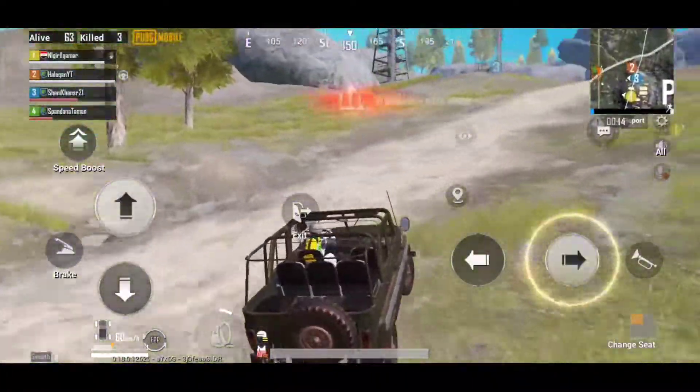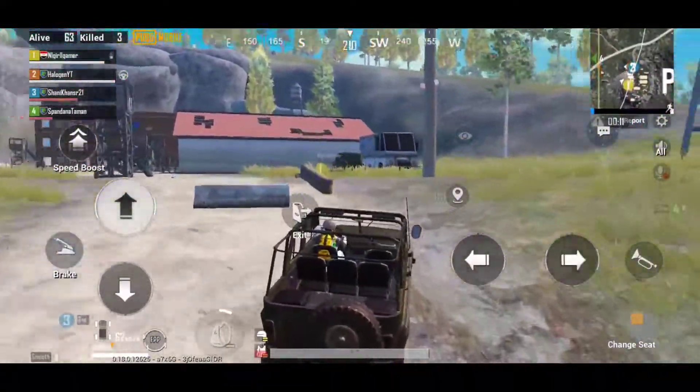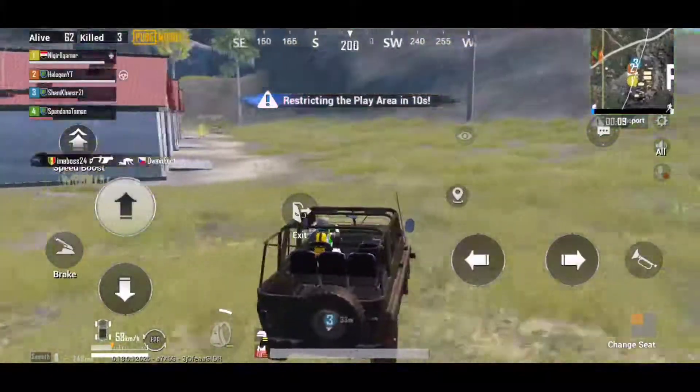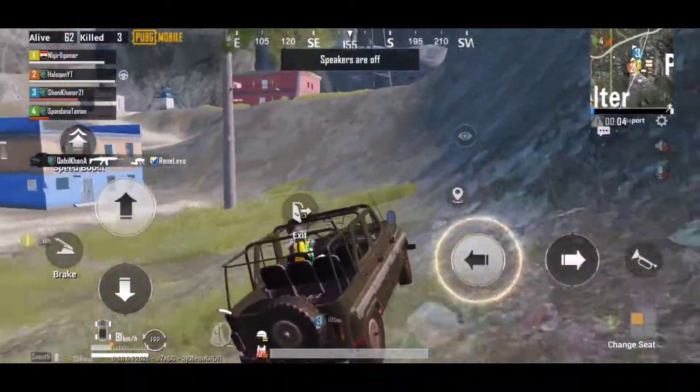When the zone is on the upper side of the prison, or anyone is camping there, and you want to go up but normally need a vehicle to do so, just climb up like this and your vehicle will climb up like Spider-Man.